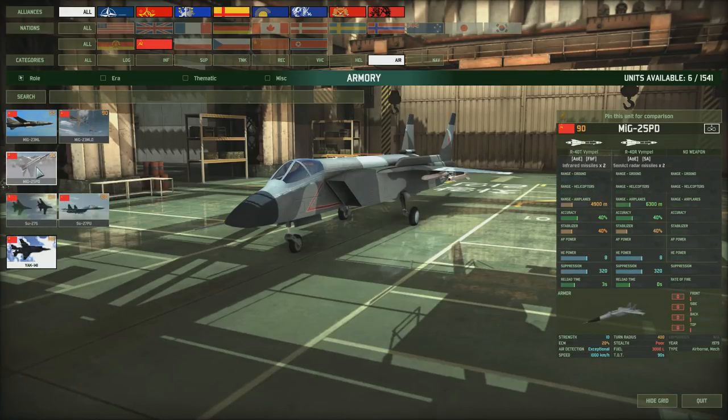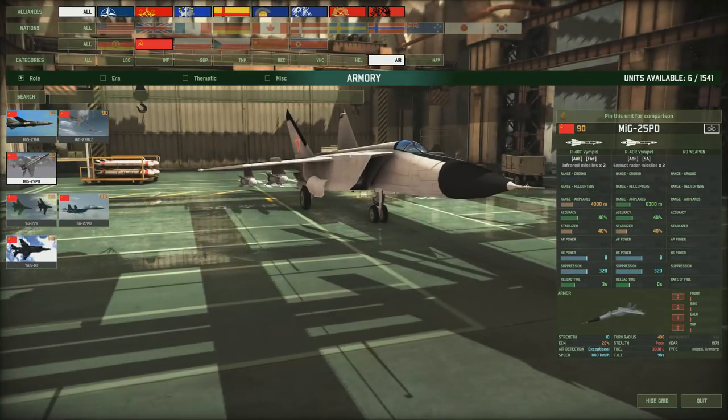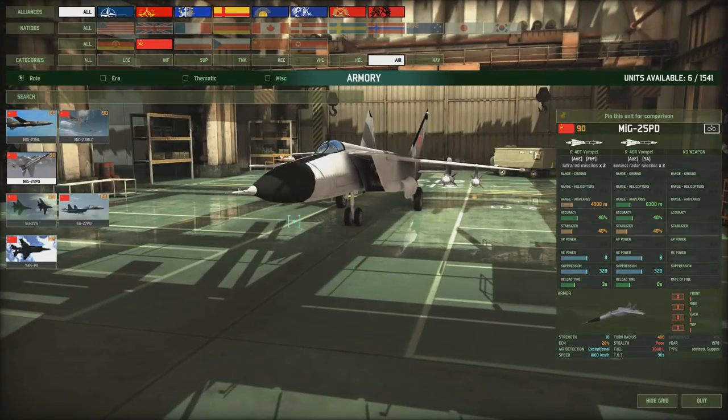The MiG-29PD has just long and medium-range missiles with no gun, so it's no good for attacking helicopters at all. It has quite a wide turning radius so it shouldn't be involved in dogfights - keep it back a little. It can perform decently but as you go to cheaper aircraft, accuracy and stabilisers tend to decrease, as does the ECM rating, which is only 20 on this one.